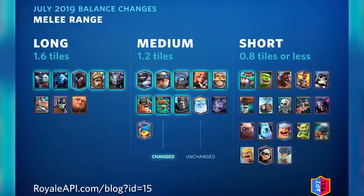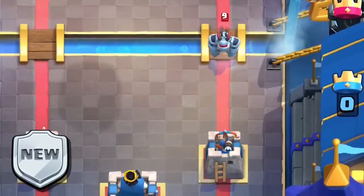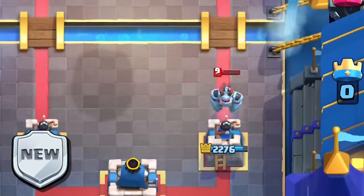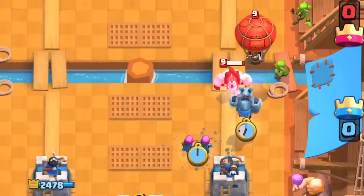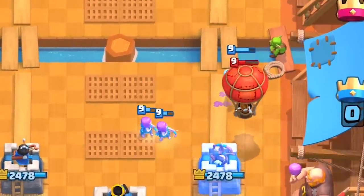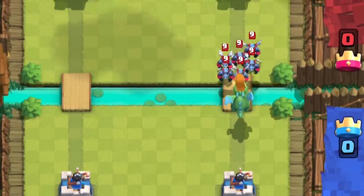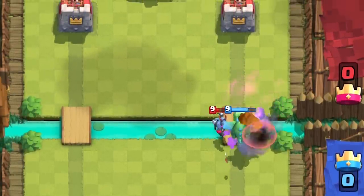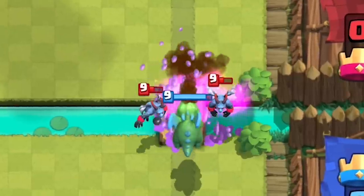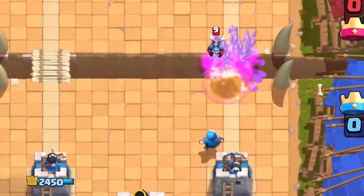The long-range melee units will have a 1.6-tile reach. The Mega Minion's reach will be nerfed from 2 tiles to 1.6 tiles — it will now only get one hit on the tower left ignored, compared to two hits before the range nerf. This will also make sticking to a Balloon more difficult, especially if it's ranged or if your Mega Minion gets Snowballed. Minions will also follow the range nerf from 2 tiles to 1.6 tiles, which will indirectly buff units like the Baby Dragon — they'll have to be slightly closer, and since Minions have a smaller range, they clump up nicely for any range unit to splash them.